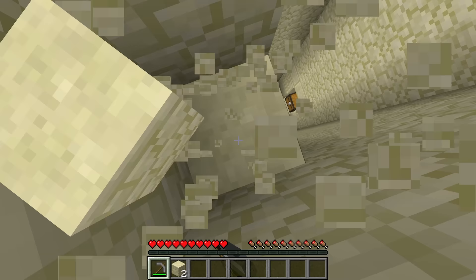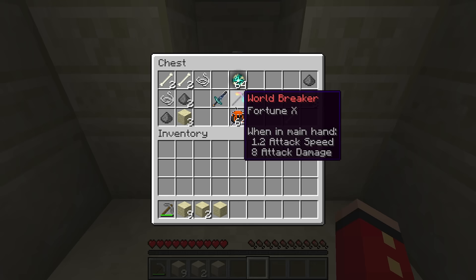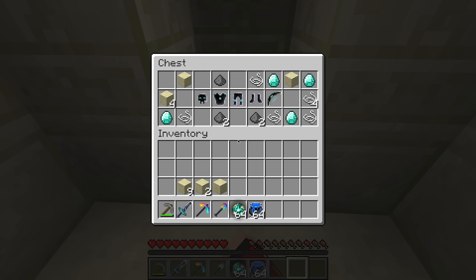Let's mine down here. I hope these chests have some really good items. Let's open this first one. What in the world are these items? I've never seen these things in my life. What is a Sword of the Cosmos? I guess I'll take all of these — I have no clue what they are, maybe there's something cool. Let's check the other chest. Hopefully there aren't any bad items. Whoa, check it out — there's infinity armor!